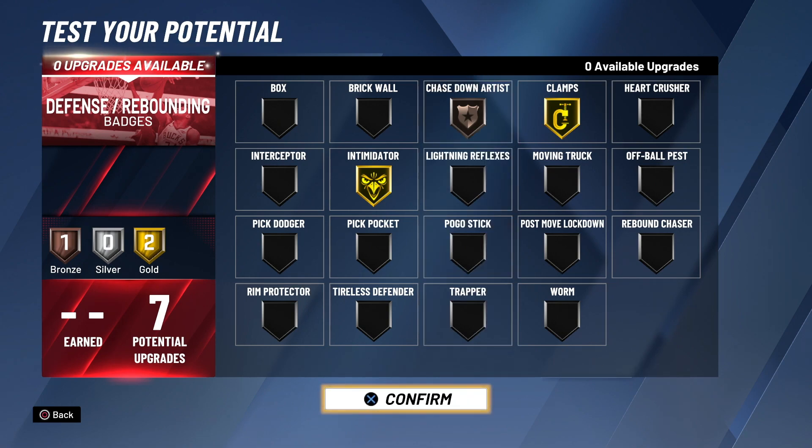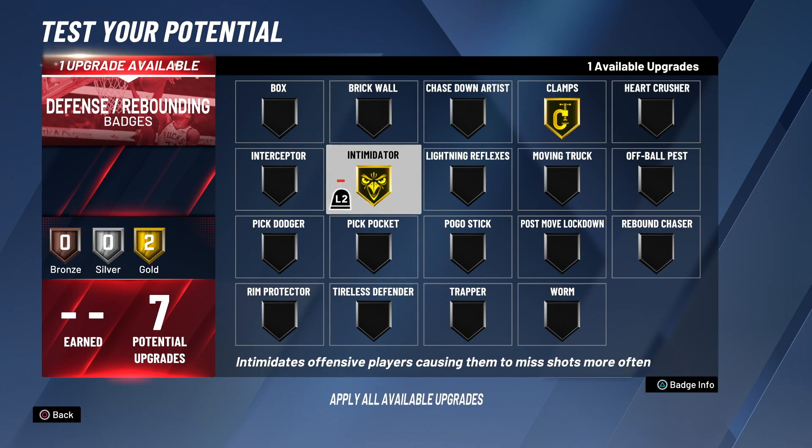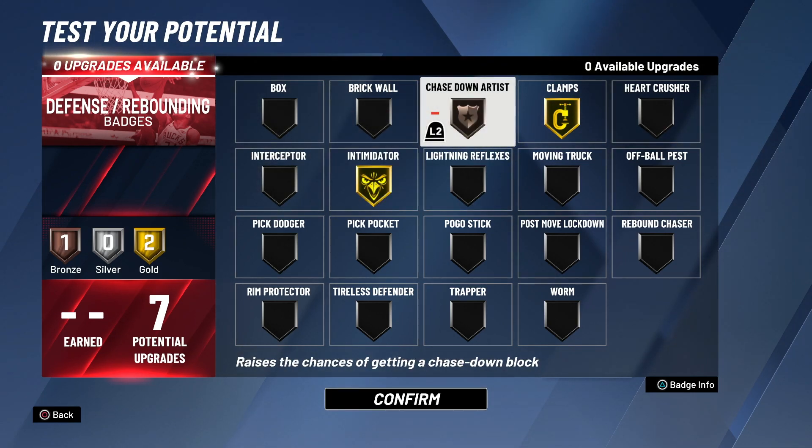But yeah, I recommend having these defensive badges - or if you're not high on chase down artist, you can put pick dodger silver or interceptor silver instead. But me, I will have gold clamps, gold intimidator, and bronze chase down artist. I hope you guys enjoyed this banger, don't forget to leave a like and subscribe for more great content. It's your boy Jay and I'm out - peace.